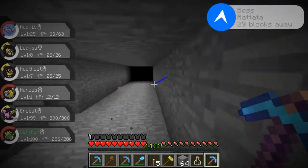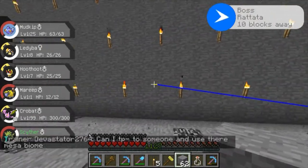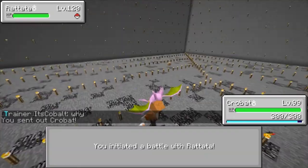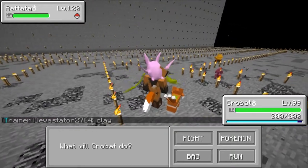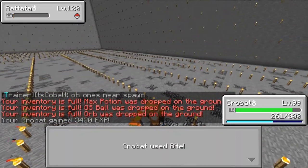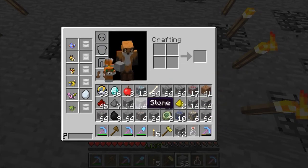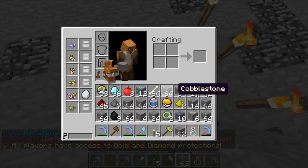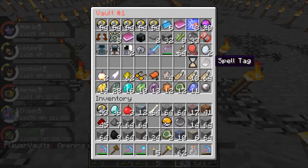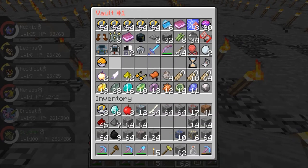There's a Rattata over there — time to go kill it. My Crobat is level 99, let's see if this gets it to level 100. My Crobat is huge, shiny, and pink. Bite — you're almost dead — bite again. We got a GS Ball, an orb, a max potion, and 3,430 XP. Also got two leaf stones. I'll go to PV1, put the orb and leaf stone away, and sort through my inventory.